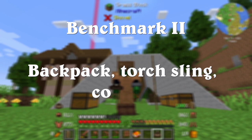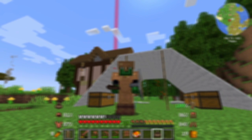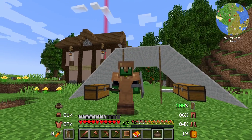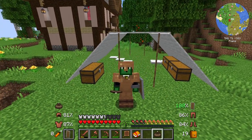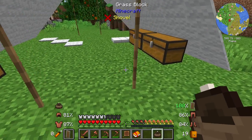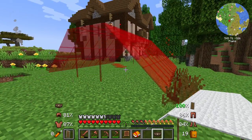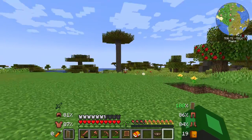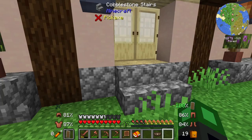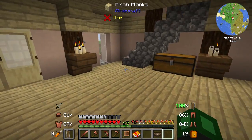Welcome to episode 7 of the modded Minecraft playthrough. In this episode we'll continue our adventuring setup. As you can see, in last episode we were able to build a tent — a tent that we can actually pick up anytime we want and place anytime we want, which will come in very handy in the future when we go out adventuring again.